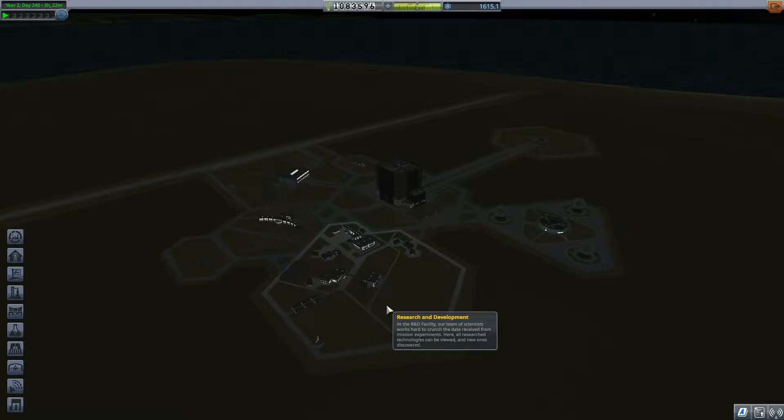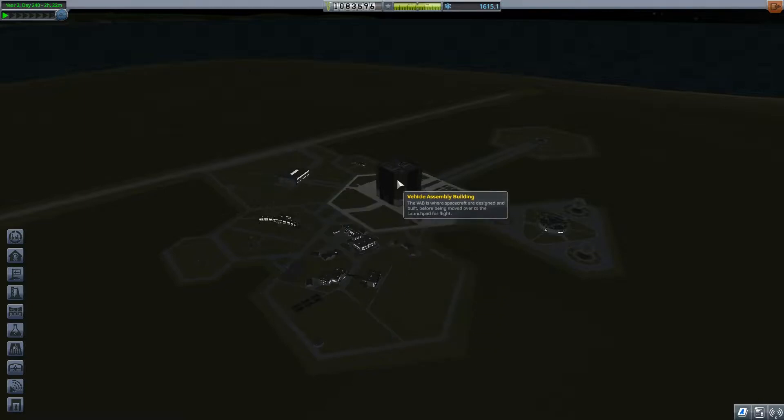We are going to need two spaces for somebody to sit, or at least two. And then we're going to need a lander and a satellite.